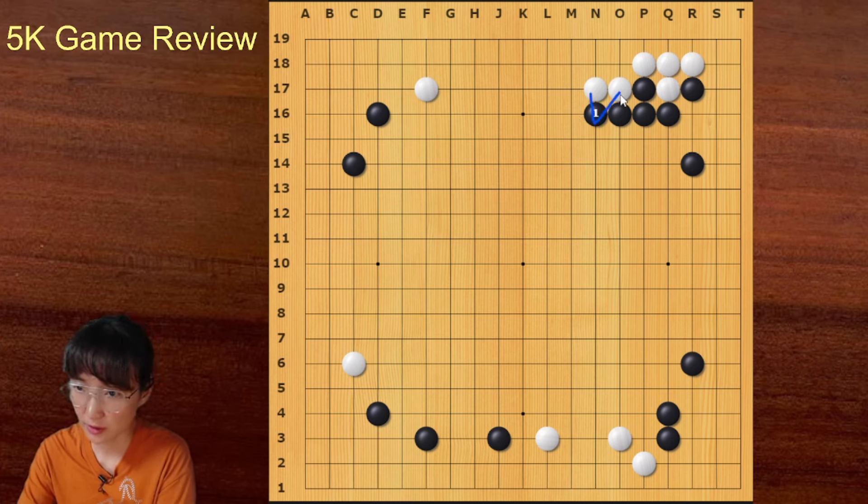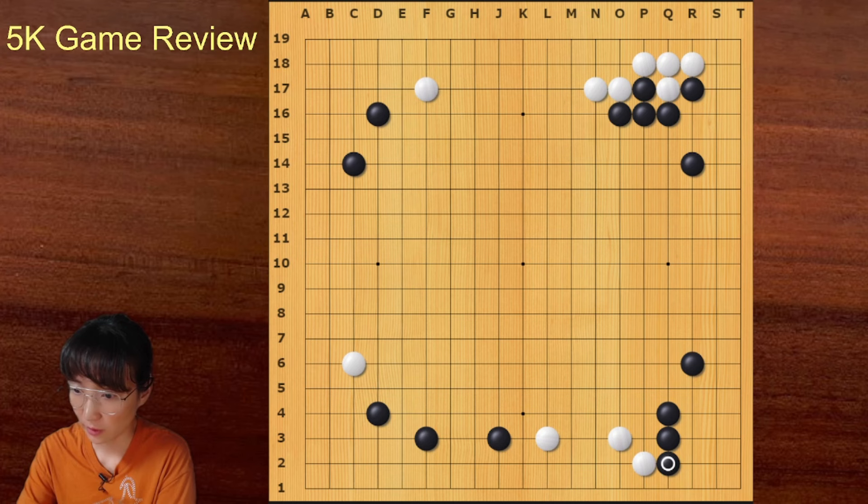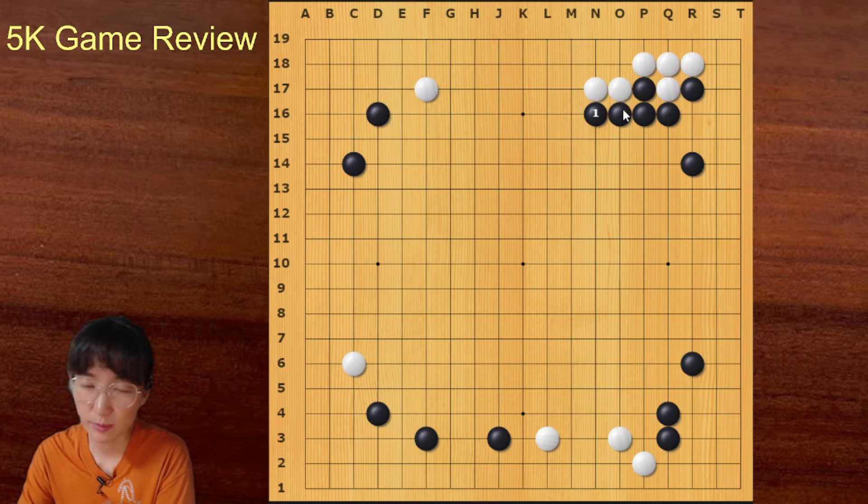Let me introduce this push. This is a very good follow-up after this joseki. I like this move as black and I like this as white — it's very thick, very powerful for both sides. Let me show you what will happen if black pushes here. White can play away, then black can play hane and block here.